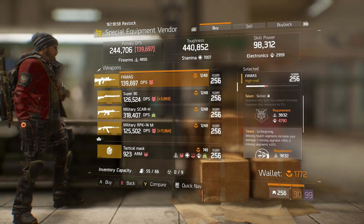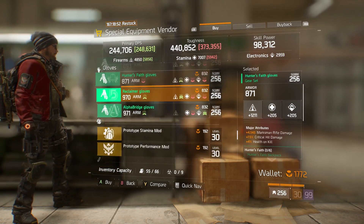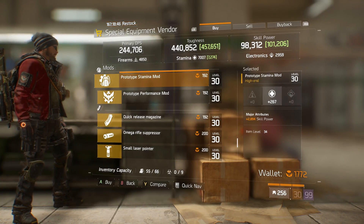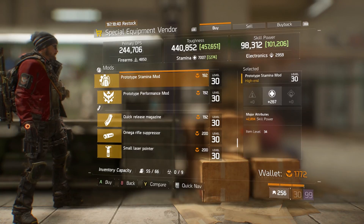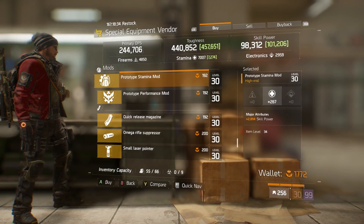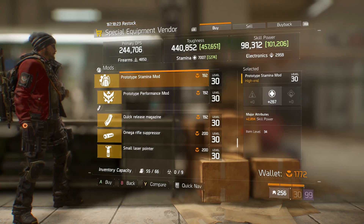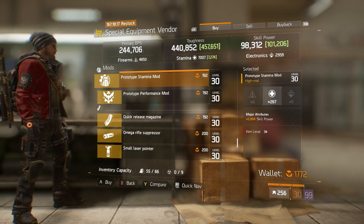Next there is a Stamina mod with 267 stamina and 2,894 skill power. The reason to consider picking this up is that in 1.6 and Last Stand they are moving away from rolling armor onto everything, allowing you to roll other stats on your gear and mods. Getting 267 stamina and a high skill power rate is something worth having for 1.6 - I'm picking a couple up to throw in the stash.